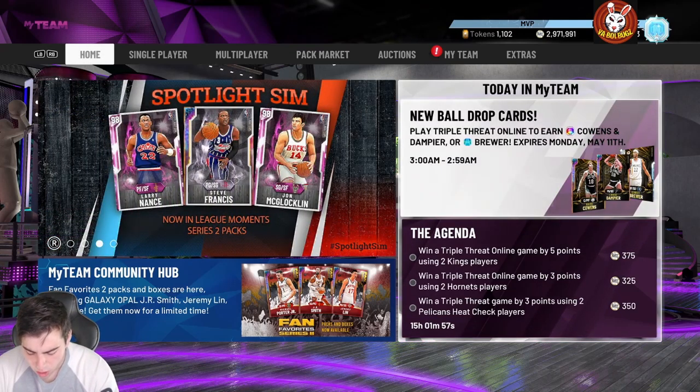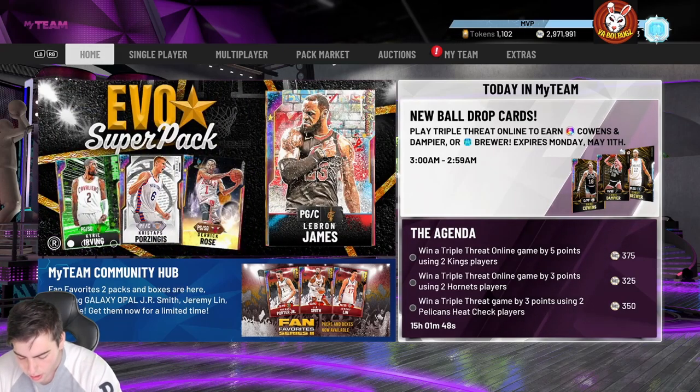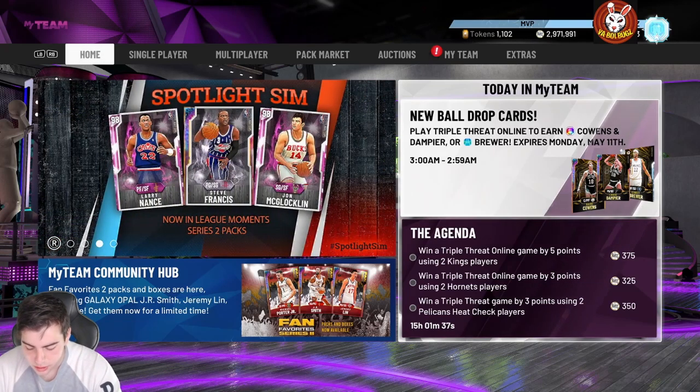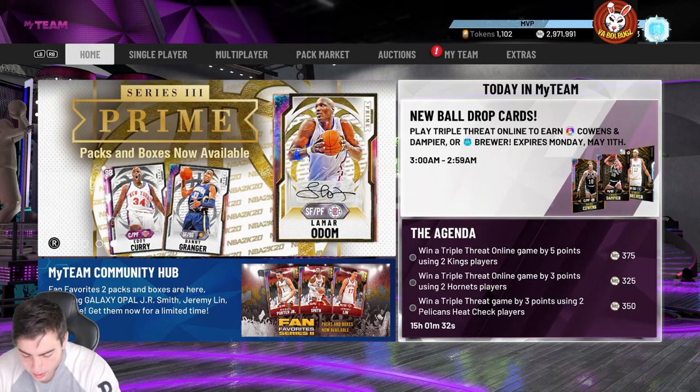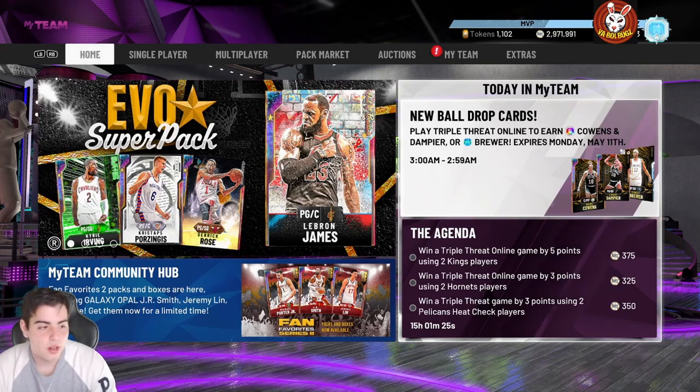We got Dave Cohen's galaxy opal on the boards — 99 overall. He is a six-foot-nine power forward and center. 89 three-point shot, 97 post hook, 97 post fade, 94 speed, 92 speed with ball — that's really fire. 94 steal, 98 block. He has 43 hall of fame badges. He also has hall of fame quick draw and gold range, so this card is really good as well.